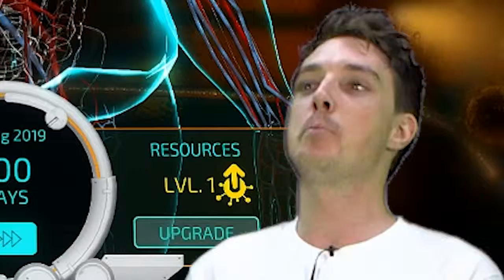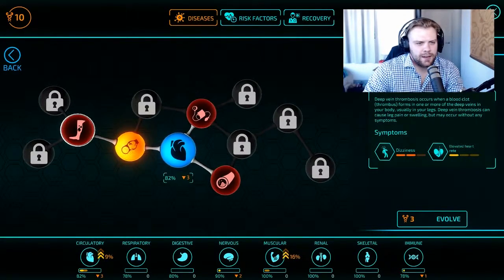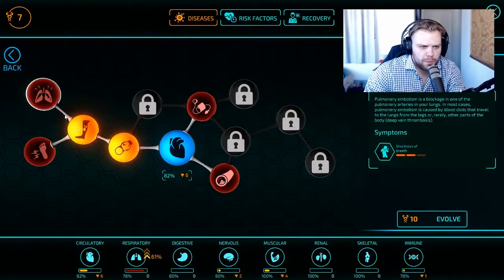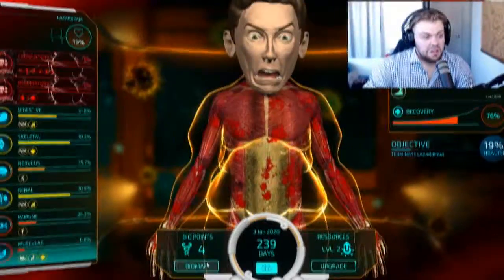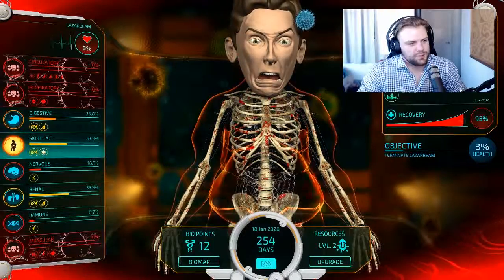That's a huge blood clot — high cholesterol, deep vein thrombosis — you can get that on planes. Pulmonary embolism is a blockage in one of the pulmonary arteries in your lungs. Let's give him post-phlebitic syndrome. Five minutes later — oh my god, one minute 37 seconds later, 94% — all systems failing!